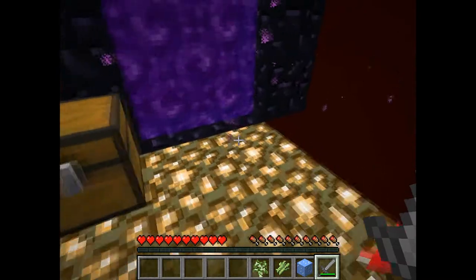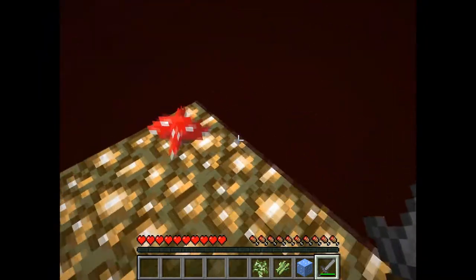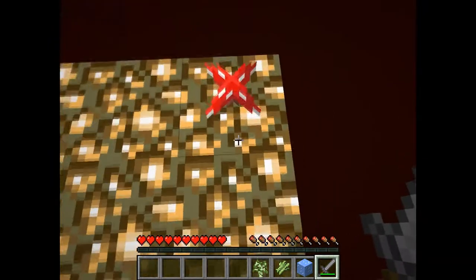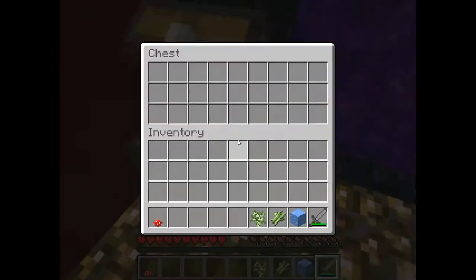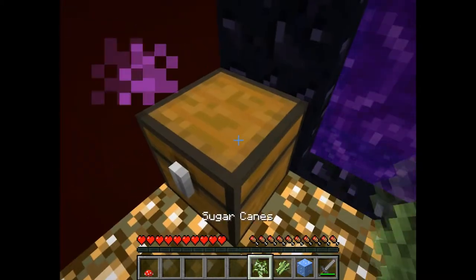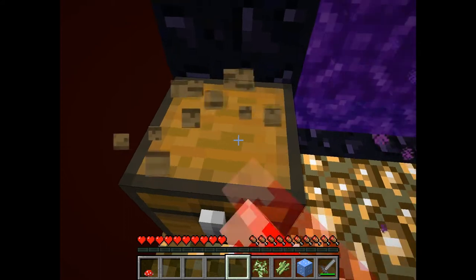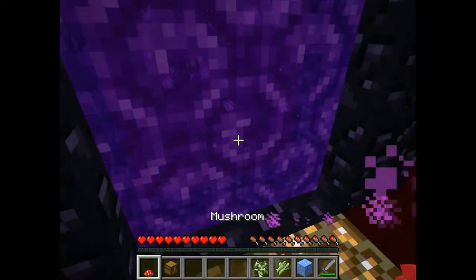Whoa, this is a huge block of glowstone! We did it guys, now we can make our nether place as well. Let's grab this one. I think there wasn't another mushroom, so let's bring the chest as well. We did it in the nether - that worked out faster than I thought!